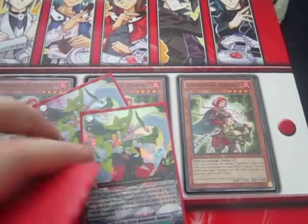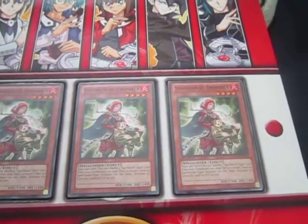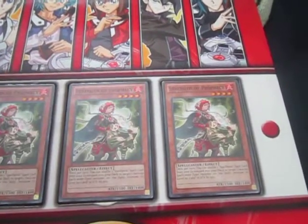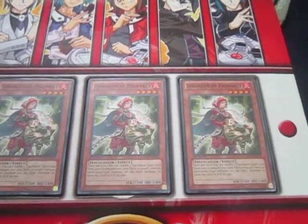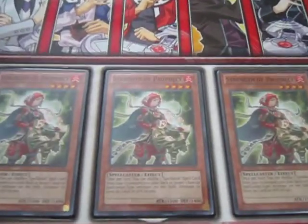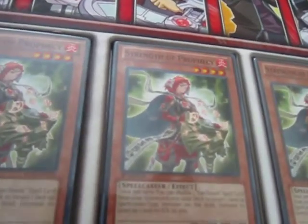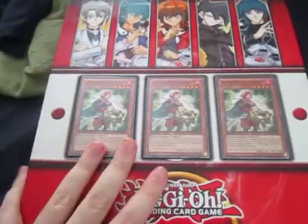I also need two more Lily of the Valley Musketeer Rebecca's and Lily of the Valley Musketeer Kaivant. There's also another one that's a Double R - I'll have that in the description because I don't remember its name. I also need three White Lily Musketeer Cecilia - it's the triple R, the only triple R I need for the deck. It's only like twelve bucks. So let's just jump into the binders.